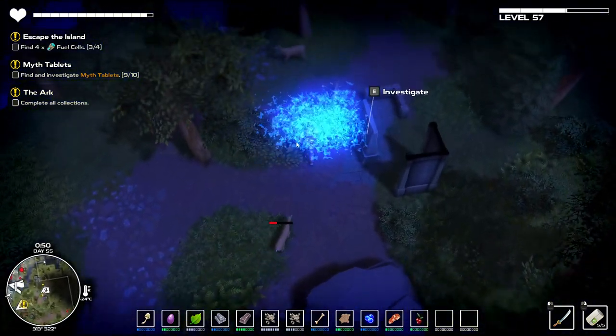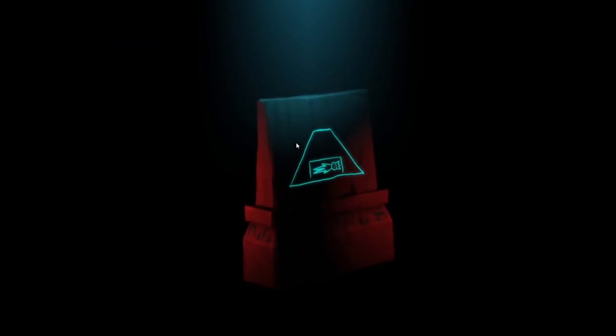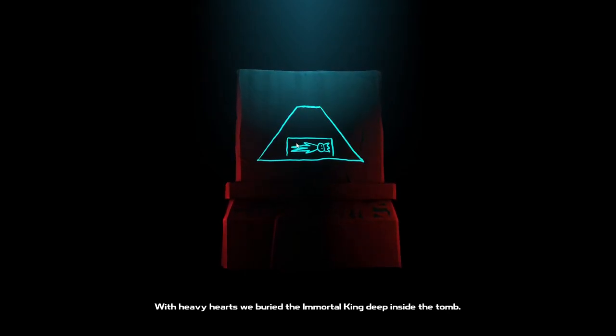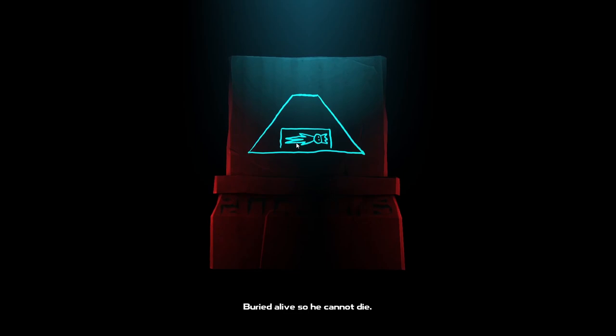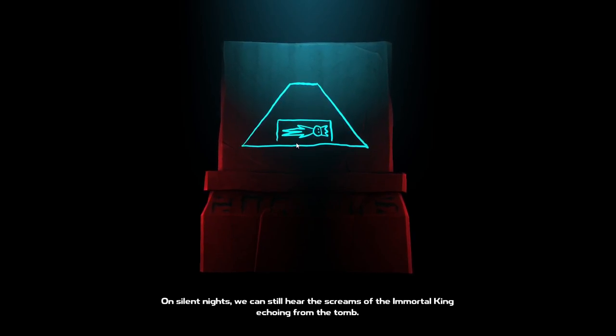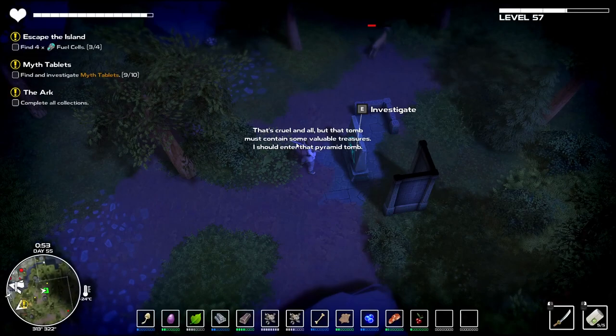There's a myth tablet here - let's investigate because there should be a cutscene. We can afford the in-timer, fair enough. 'The great pyramid tomb was built with heavy hearts. We buried the immortal king deep inside the tomb, buried alive so he cannot die. On silent nights we can still hear the screams of the immortal king echoing from the tomb. There is no escape for the king. But there was still something more we needed to do.' So the king is in there - kind of obvious but there we go.